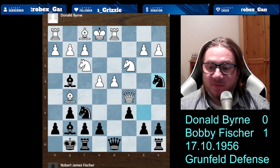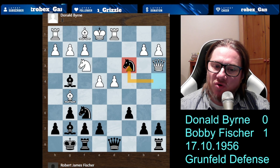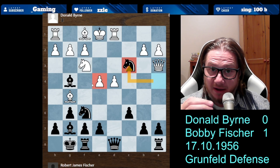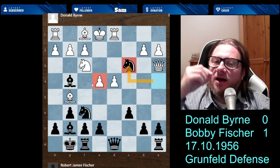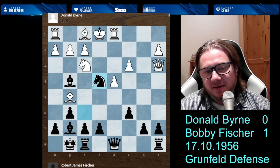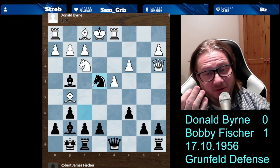So he retreated queen to a3. Now Bobby took on c3, removing the knight and the defender of e4. Donald Byrne played Bishop g5 — he sanctions, he punishes his opponent for that mistake. In order for Bobby Fischer to exert his genius, the other player has to help him, so to speak. And now Knight to e4, attacking the bishop. The Black king has no problem, but the White king is incredibly badly positioned. Donald Byrne didn't play Bishop e2, and now he pays the price.